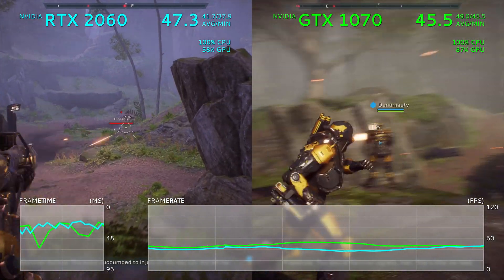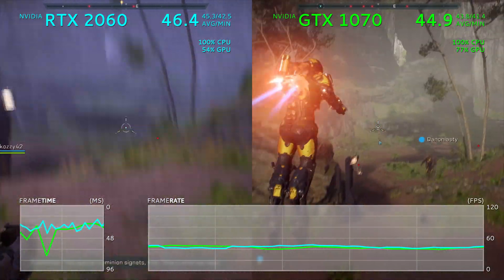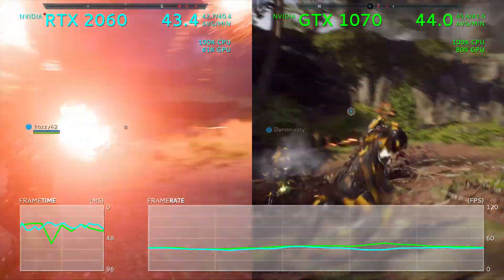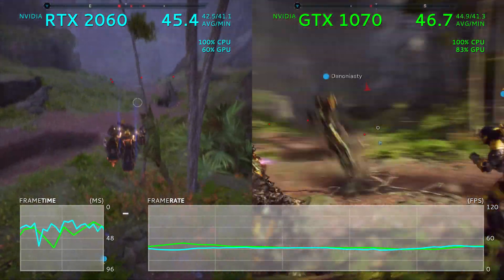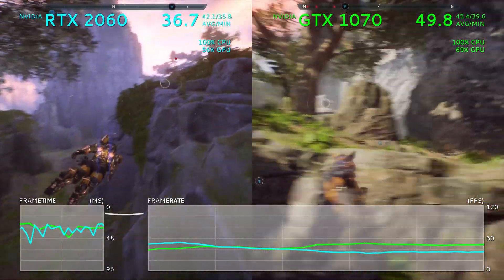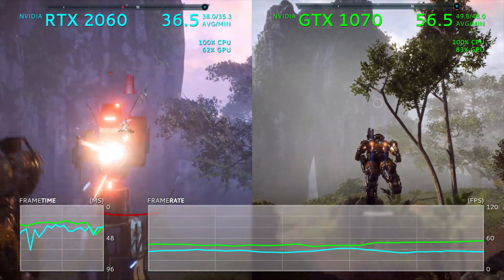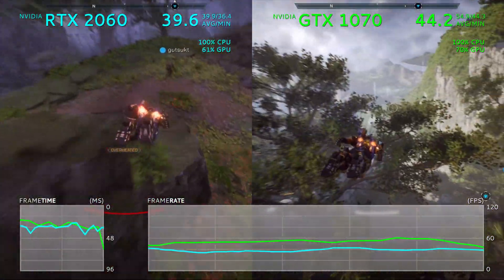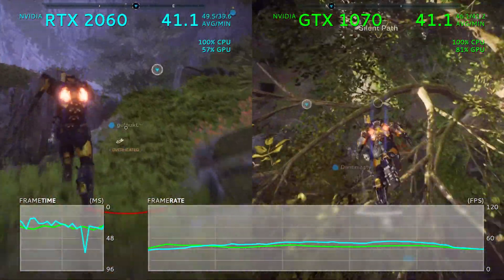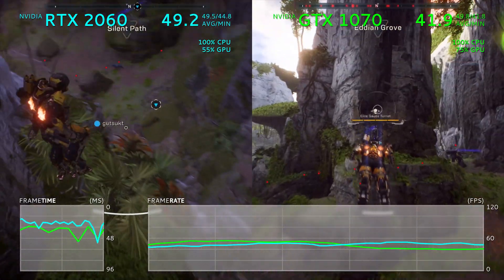Hopefully this is something BioWare can fix, but in the meantime it does make for a rather interesting benchmark. Even if the CPU is being strained the most, it's not such a bottleneck that your choice of GPU is entirely inconsequential. At 1080p the RTX 2060 sporadically pulls ahead of the GTX 1070 by a notable margin — as much as 25% in some scenarios. This being a dynamic multiplayer experience, it's difficult to synchronize footage exactly, but the gist of it is clear: the RTX 2060 fares better than the GTX 1070 even in the worst-case scenario.